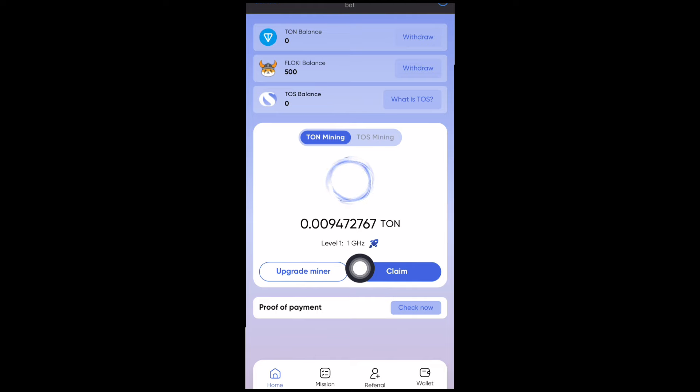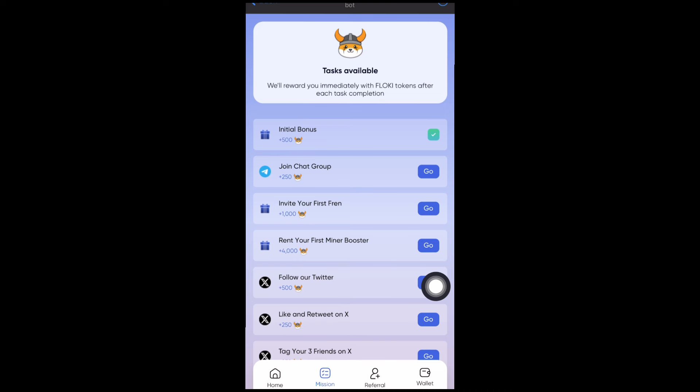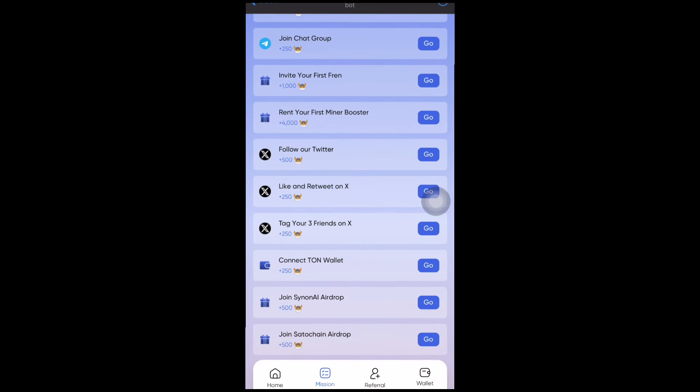You can go ahead and claim your mined amount, and also upgrade your miner — I'll talk about that in a few seconds. You can also check out payment proofs on the payment channel. Under Missions, you'll be able to complete tasks and earn free Floki INU tokens. You get an initial bonus of around 500 Floki INU, join the chat group for 250, invite your first friend for 1,000, and Floki INU is already listed on different exchanges and DEXs.